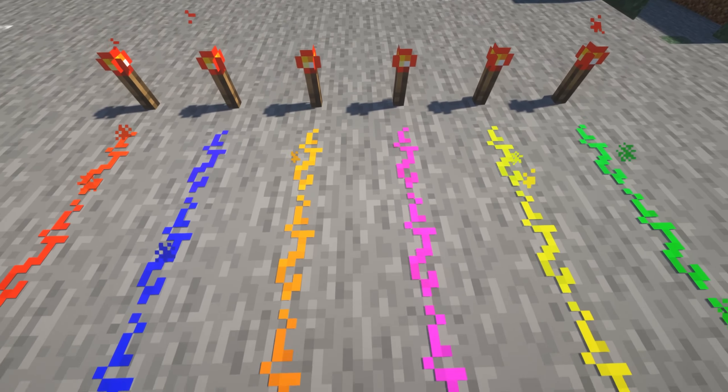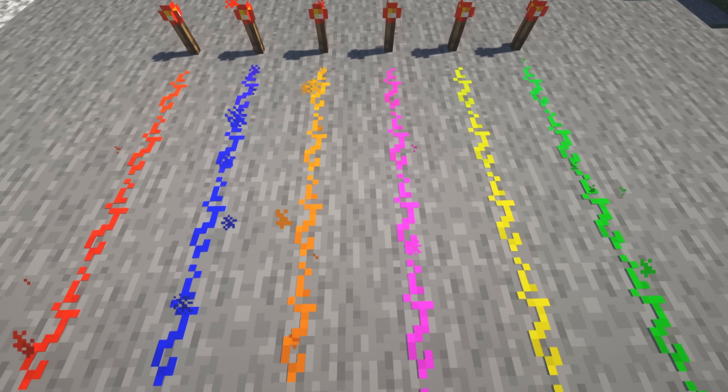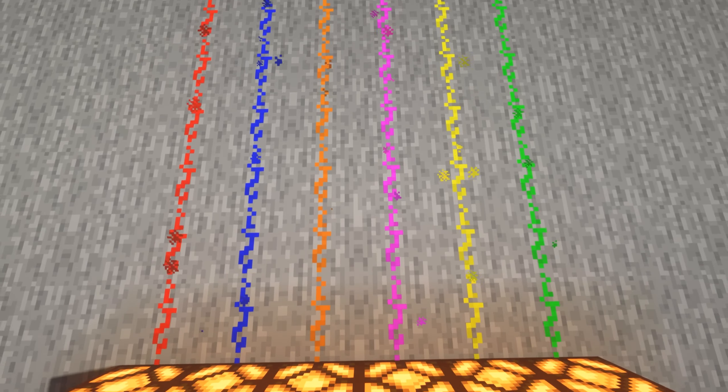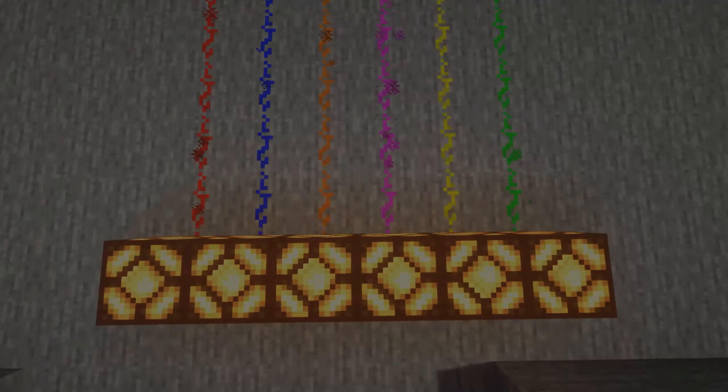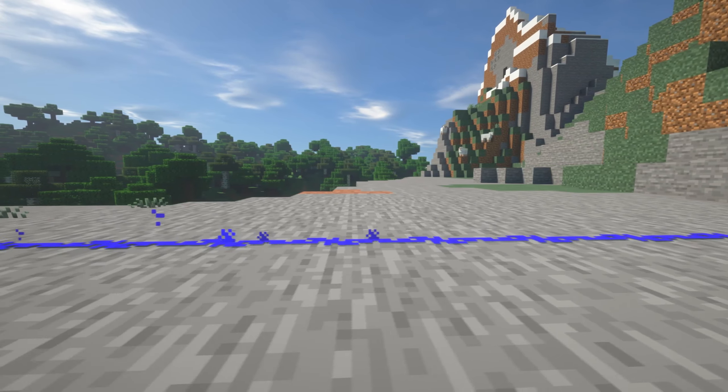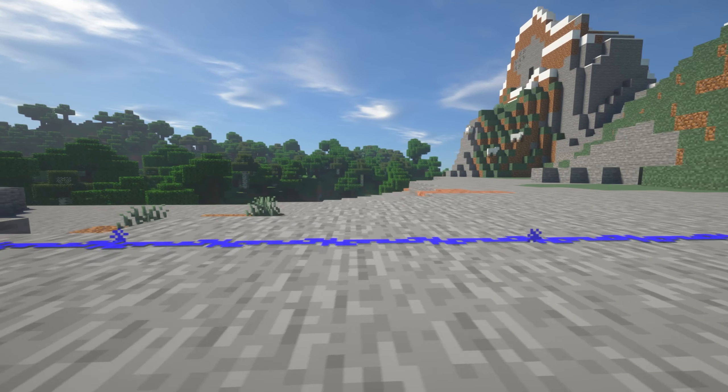More Wires adds some new redstone items to your world. There are 5 new colors of redstone, which can be used to make wires run parallel without connecting. There's also InfiniWire, which is like redstone but never loses signal strength.